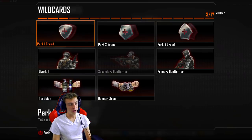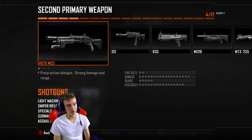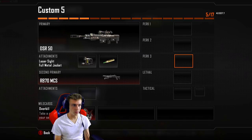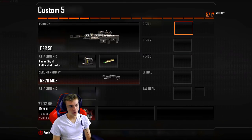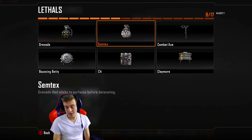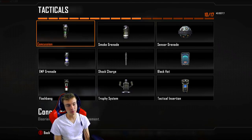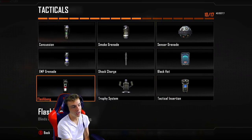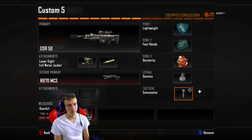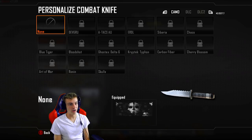For secondaries, put overkill on. My preference is overkill with a Remington — I like going for shotgun trick shots or just having it as a secondary because the weapon switches are interesting and cool. For perks: lightweight for your first, fast hands for your second, and dexterity for your third. For tactical I would run concussions. You'll see a lot of trick shotters use shock charges, but I really recommend concussions.